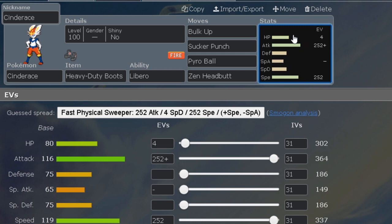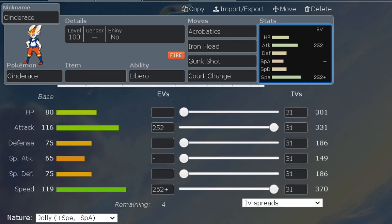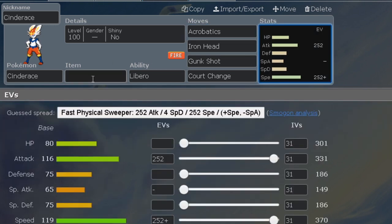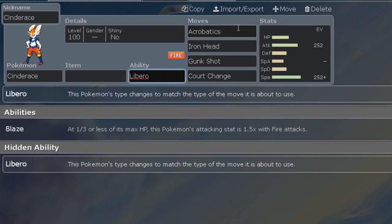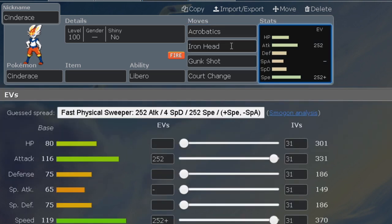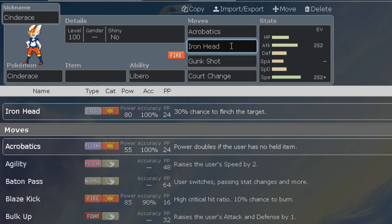We're going 252 EVs in Attack and Speed on Cinderace. Some other move options: Acrobatics doubles in power if the user has no held item, and it gets STAB via Libero, so don't run a held item if you use Acrobatics. Iron Head is good against Rock types and to knock out Fairies. We also have Gunk Shot — really strong move but only 80% accuracy, which is a downfall.